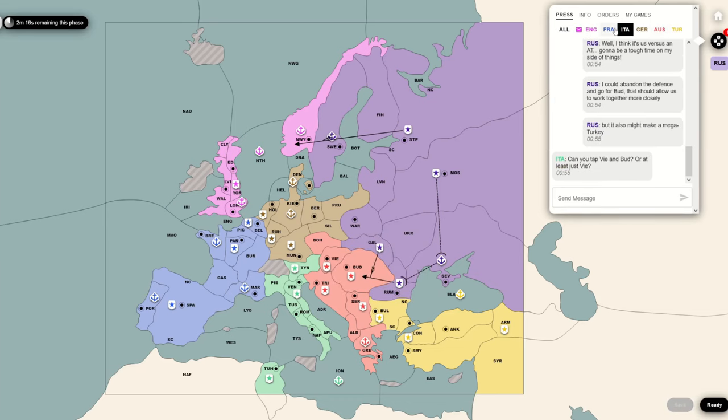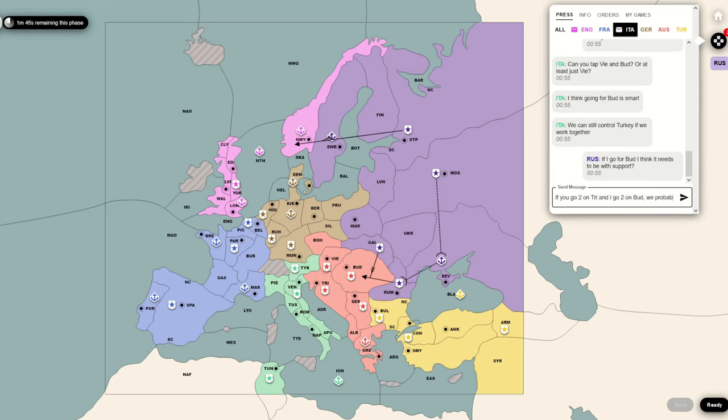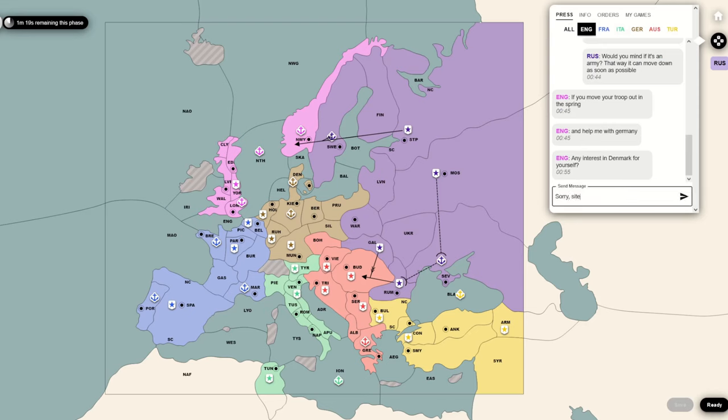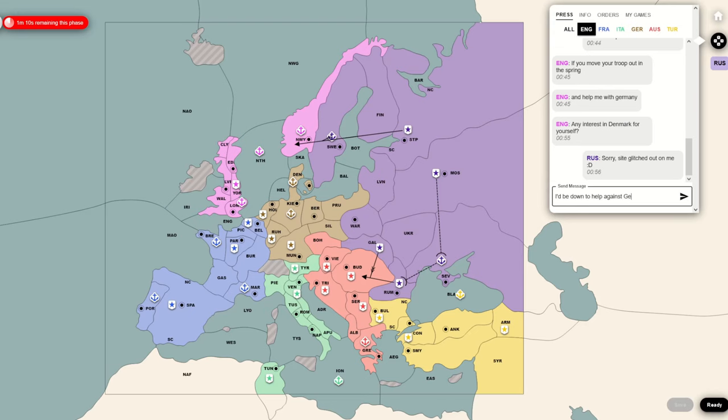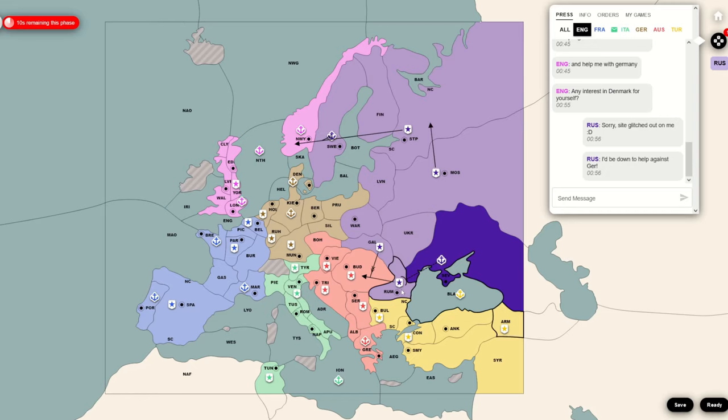Sweden - as soon as England or Germany gets strong, or they just decide to work together, that's just gone. But Norway and Sweden together are actually quite a solid position. That's my goal: I'm going to try and secure Norway and Sweden. I'm putting an army into Norway so I'm not going any further. I'm working with Germany here, but I don't have the units in the right positions to push out further. So I have an excuse to just sit there and defend myself.